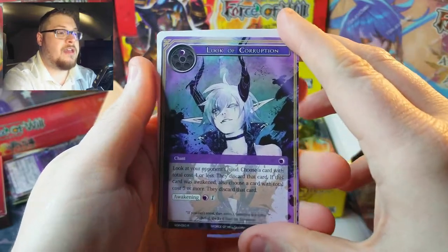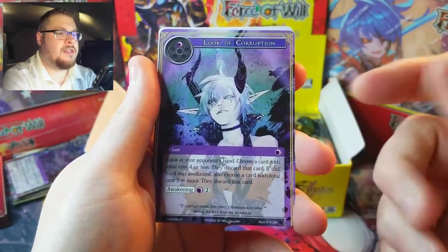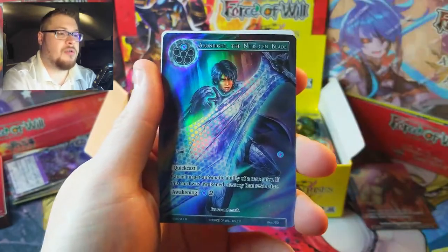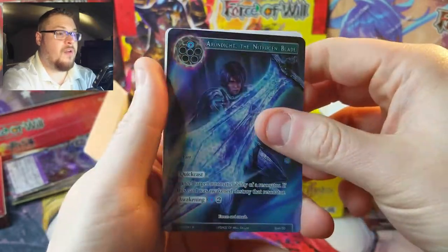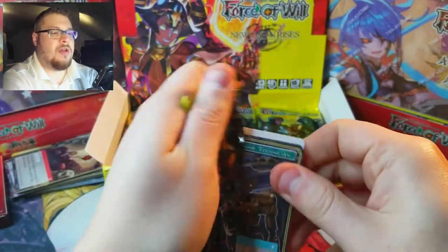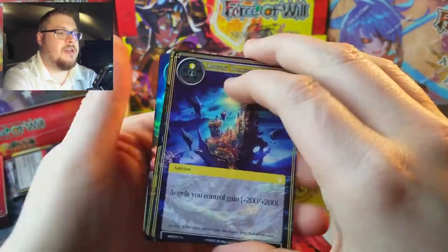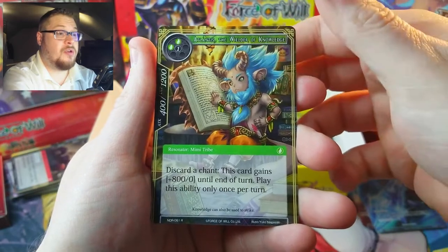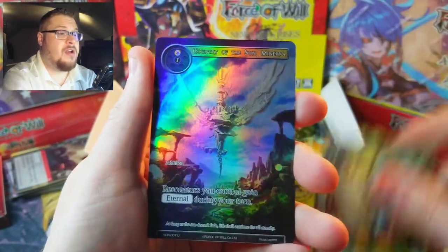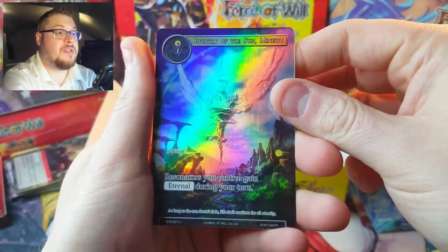Look of Corruption — if we can find a full art of this it's a great card. I think it's still got some value in the normal version too, so not a bad pull. We got the Nitron Blade as our full art rare, very cool. I forgot about Look of Corruption — classic card. That threw me for a loop the first time I opened this; I had no clue it was worth as much as it was. There's our rare Atlantis and an uncommon Country of the Sun Maneuver.